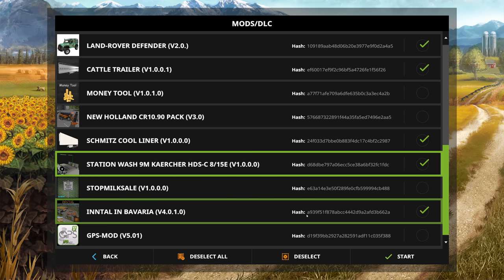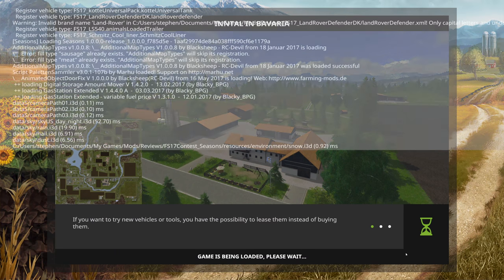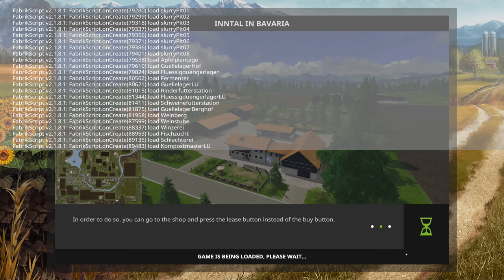The version listed by the Seasons mod creators as compatible is version 3.5; we're looking at version 4.0 which is the latest I could find. This map is essentially a Goldcrest Valley edit that has been Germanized - made to fit a Bavarian countryside look and feel.